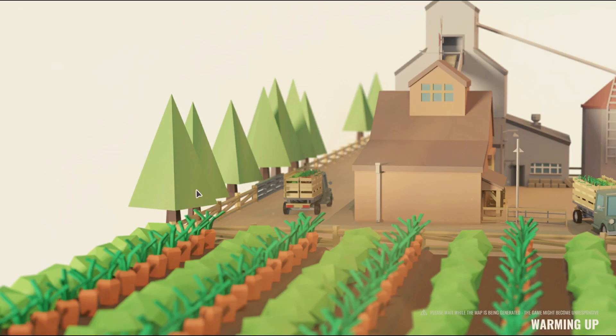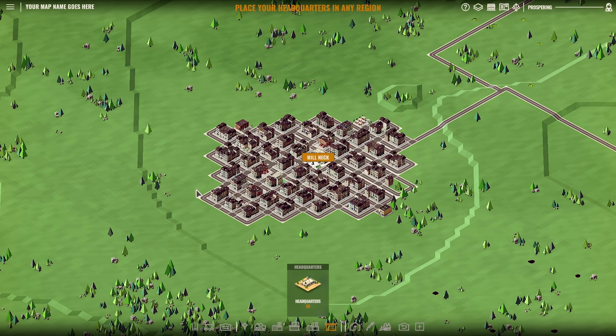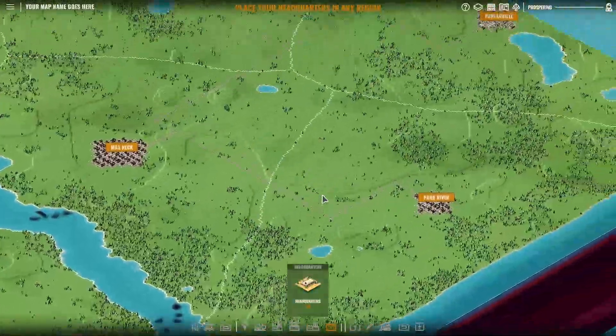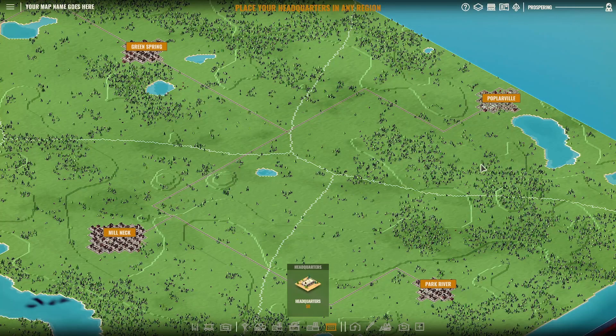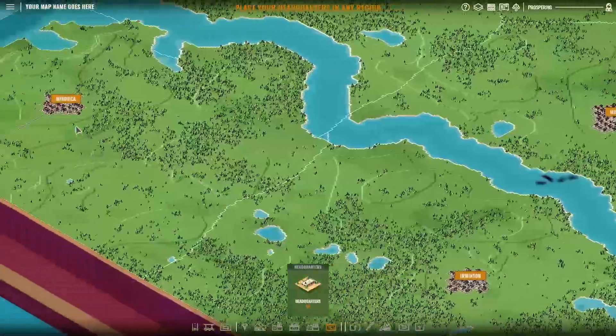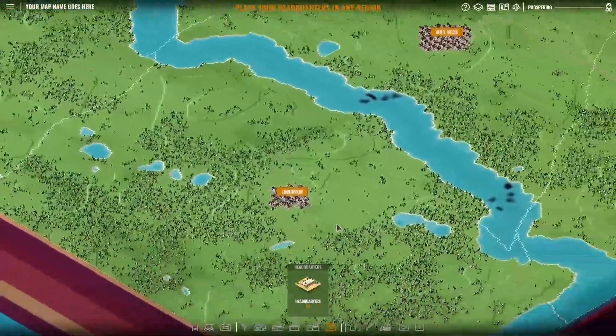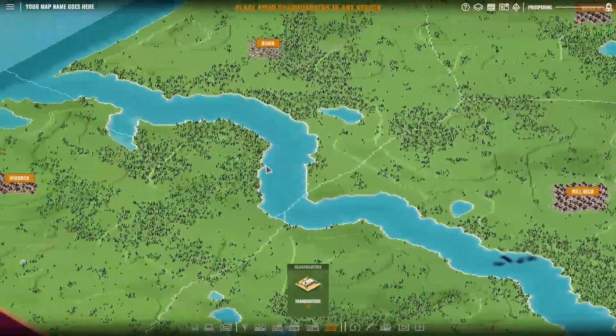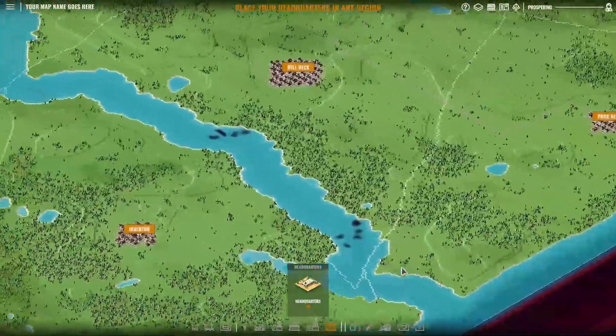So I start up a map, and I'm going to talk a little bit about what I've discovered as far as the map, the setup of the map, and how that works. We've got a map — we can zoom out a little bit and see where we're at. We're sort of in the middle here, which is nice. Being in the middle, you've got Bark River, Poplarville, Green Spring, Bryson, and down here a couple on the other side of Minorca — Irwinton on the other side of the river. There are no bridges across the river, and that's always something important to look for.